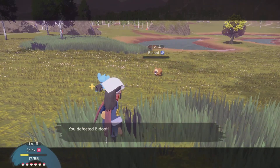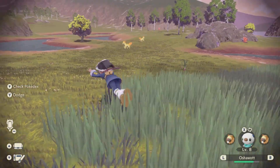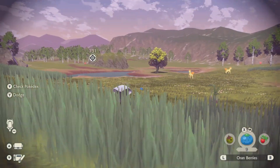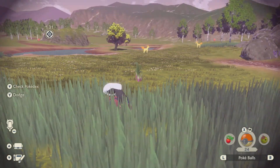Then returning to the camp area and heading back in here will reset pretty much everything in the area. Hopefully it will be there for you, but if not, you can always close the game out as well since you already saved at the camp. So you have a couple different ways to go about doing this.